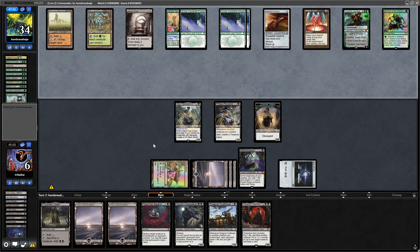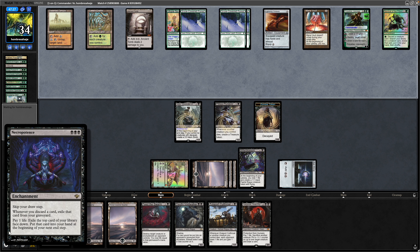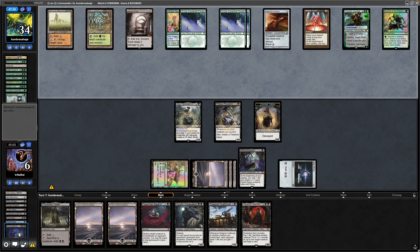Minusing down on Freyalise gets rid of the Necropotence — the damage is done with that, so we draw a card next turn. I'm happy about that. Gaia's Cradle has been switched off thanks to having no creatures in play.